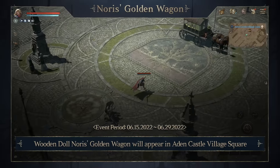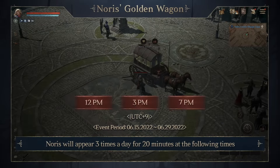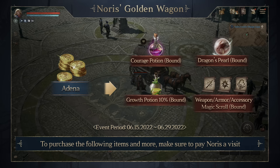Woodendal Norris' Golden Wagon will appear in Aiden Castle Village Square. Norris will appear three times a day for 20 minutes at the following times. You can purchase various items from Norris using Adena. To purchase the following items and more, make sure to pay Norris a visit.